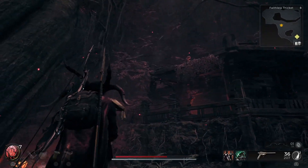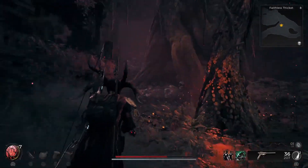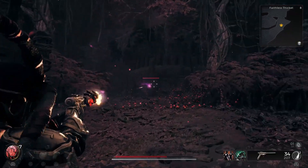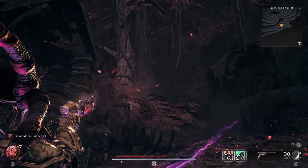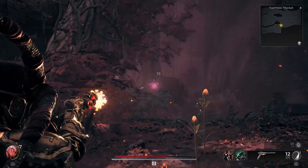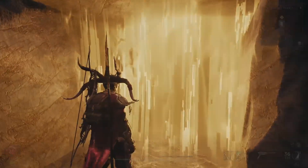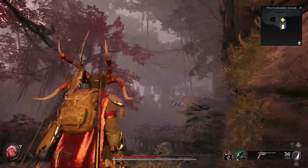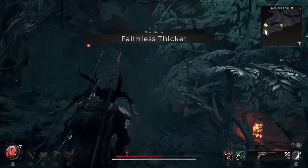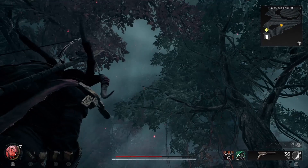Once the Blood Moon starts, you have around 20 minutes — though I'm not certain it's exactly 20 minutes. Once that Blood Moon is gone and you've run out of time, just start over at the beginning: jump between worlds until you find a Blood Moon on Yasha again and repeat the process until you have enough Blood Moon Essence to buy whatever you want from the Blood Moon Shrine.